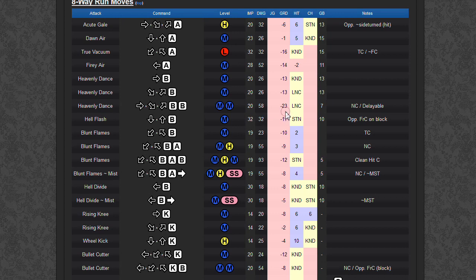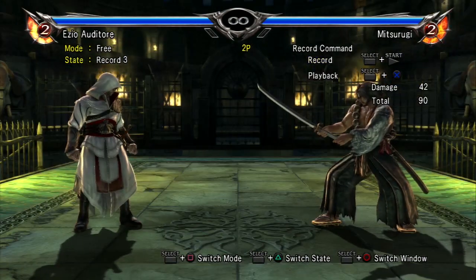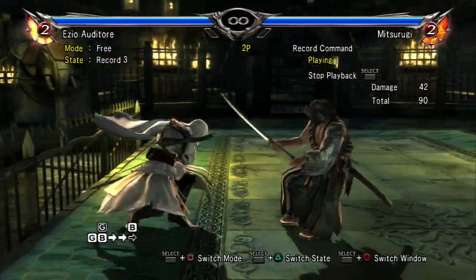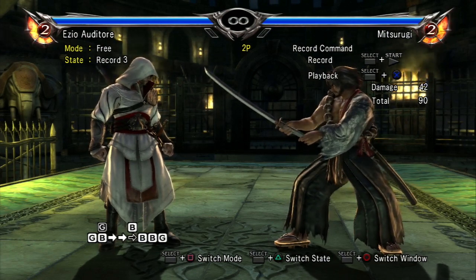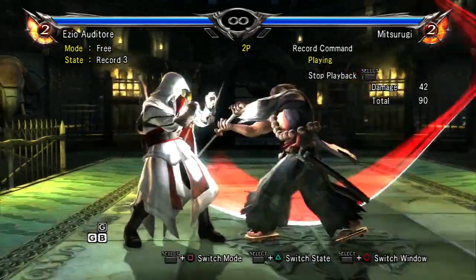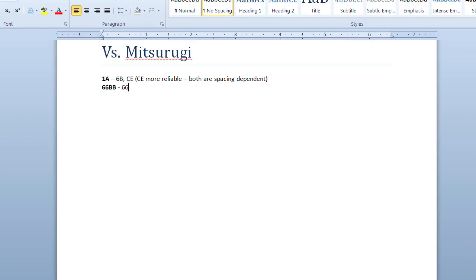Let's look at another move. Going through Mitsurugi's frames, we find that Sitz Sitz BB is negative 23. That's a pretty big number — sounds like a pretty big punish. Looks like we could get our own Sitz Sitz BB in. Record as usual, end the recording, reset with L1 and R1, and start. If your attack is blocked, the frames say this shouldn't happen — try inputting your punish earlier. ASAP, remember? Sitz Sitz BB seems like a satisfactory punish, so we'll write it down. It's your choice if you want to make a small note about the possibility of using the Brave Edge for extra damage.